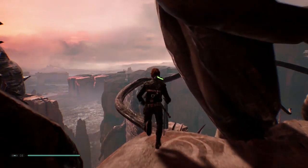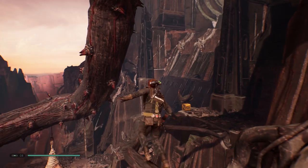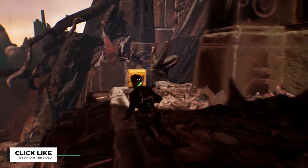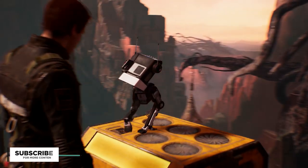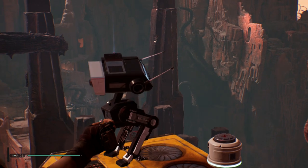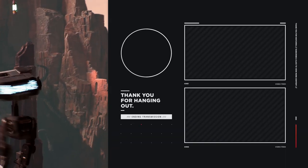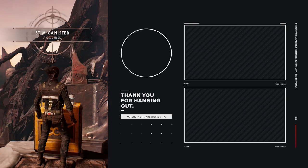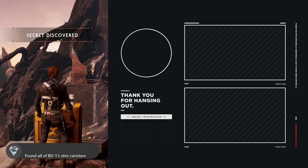Opening that last one should give you the achievement Medical Droid. You can do these in any order you like, but it's a great benefit not only for the achievement but because stim canisters act as your health regen — going into fights on harder difficulties can be pretty challenging and you'll likely need the extra health. Hopefully this guide was helpful. If it was, click the like button, subscribe for more Jedi: Fallen Order videos, and tap the bell icon so you're notified when videos go live. Thanks for hanging out — catch you in the next one!